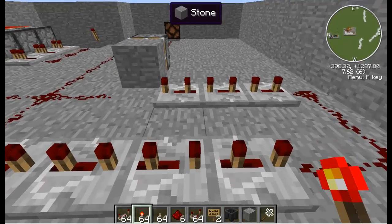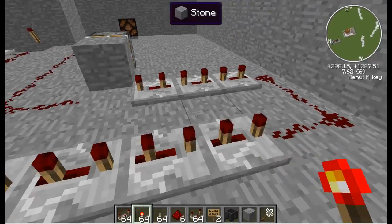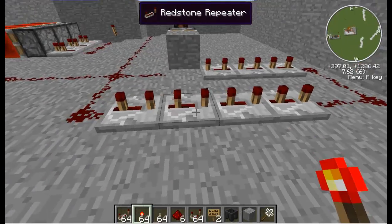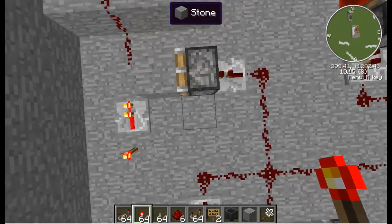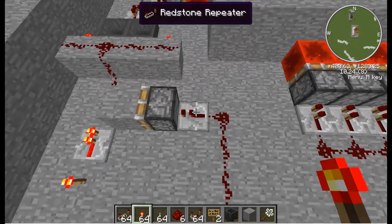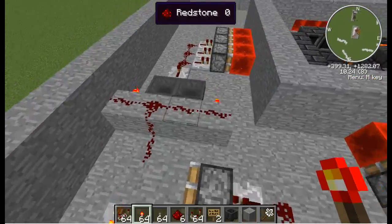Seven repeaters all set to their second click. All the other repeaters in this build are on their first one — just place them down, they're good to go. So what I've built here is a T flip-flop, which bounces an item back and forth.